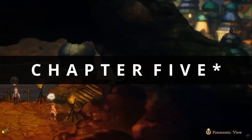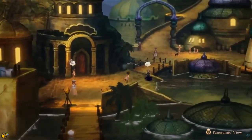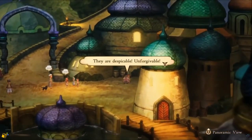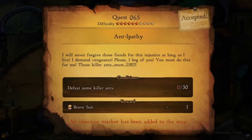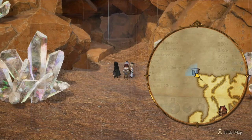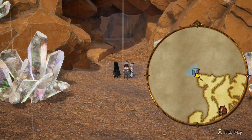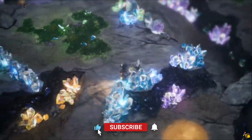The first time we encounter an item like this is in Chapter 4 in Savalon. This boy will have a quest that rewards the Bravesuit. If he doesn't for some reason, try clearing out older side quests or visiting a knight. This item lets you start battle with 1 BP. In Chapter 5, you'll be able to go to this cave in Holograd. Follow the path I take for a second Bravesuit.